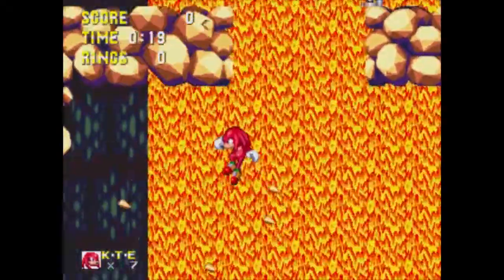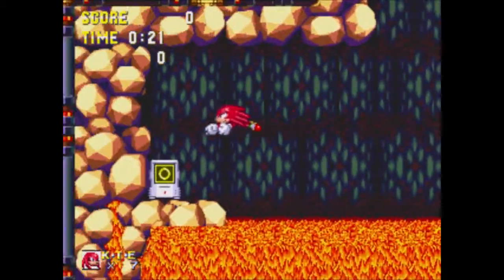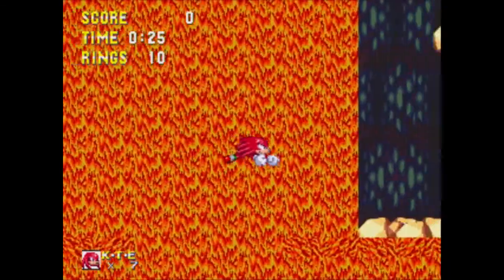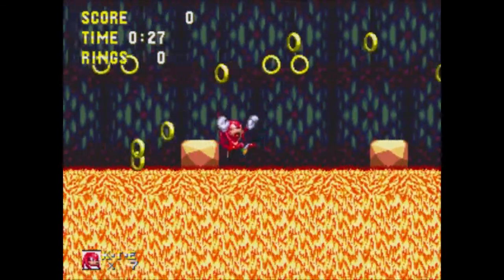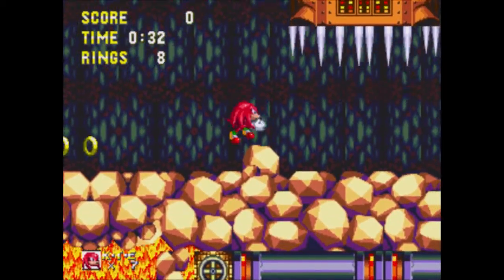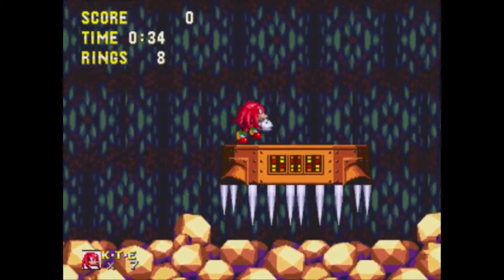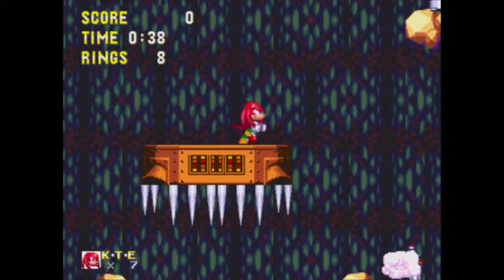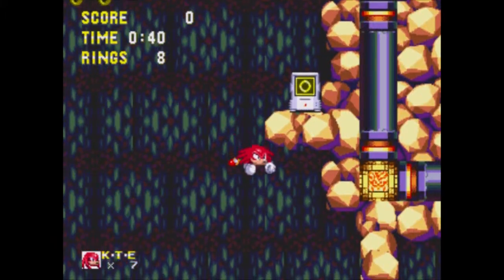There's an item behind this machine, but for the life of me I can't recall what it is. I think you might also only be able to reach it as Sonic. Either way, this is a particularly dangerous zone as Knuckles, just due to his lower jump. A lot of this area feels like it's more designed for Sonic in mind, at least in the areas shared between the two.